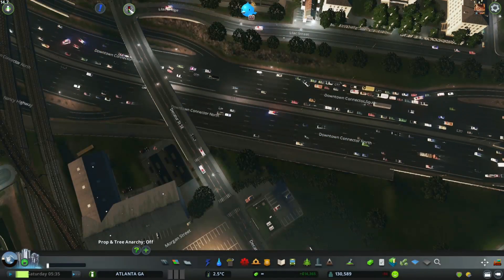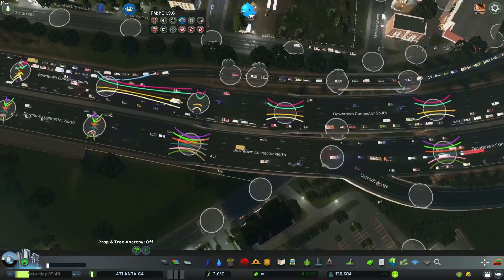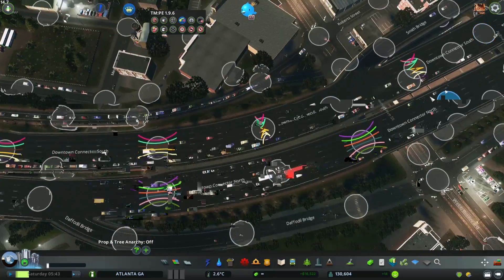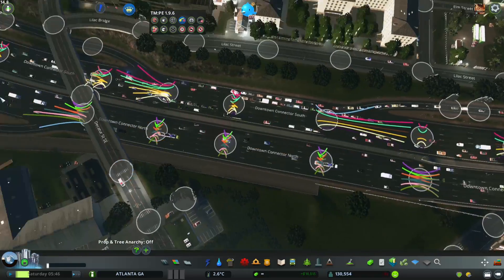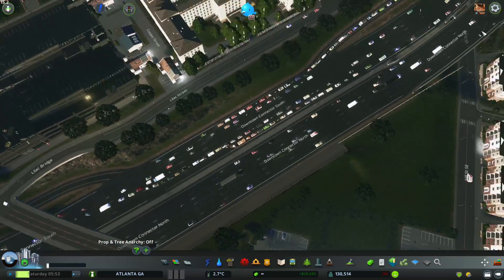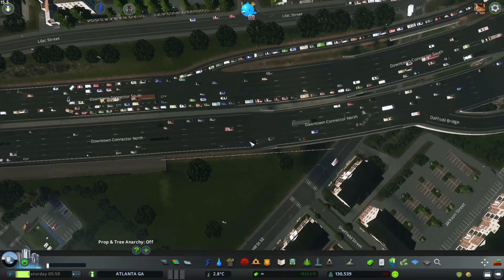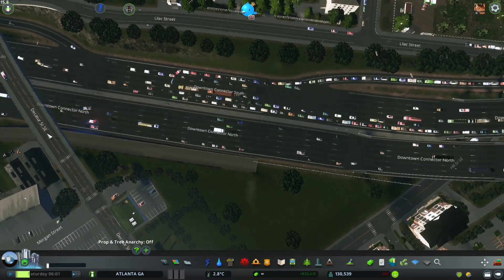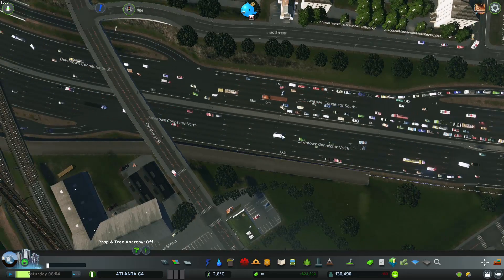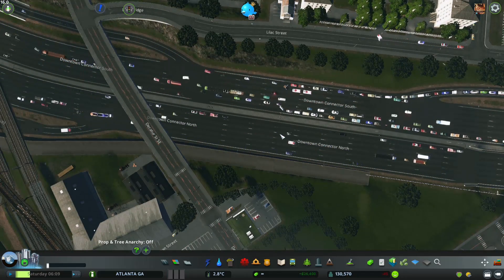When we go to the lane connector, you'll see this highway is more or less all done with lane connector. That's all to try and get the cars to use the lanes — obviously with a 12-lane highway that's a bit tricky given the AI in Cities Skylines.